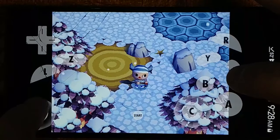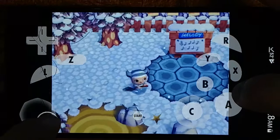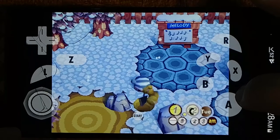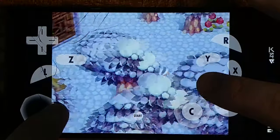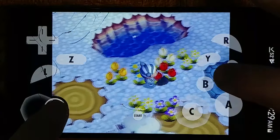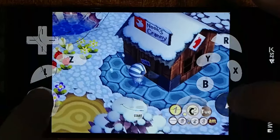Technically it doesn't run at 100% speed all the time, but this is Animal Crossing — one of the slowest games of all time — and it doesn't matter if it takes you two minutes to get from one end of the map to the other, because nothing will have happened in the meantime. The audio is still kind of garbled due to the emulation speed speeding up and slowing down, but it's not like any of those cute adorable woodland creatures have anything useful to say anyway.